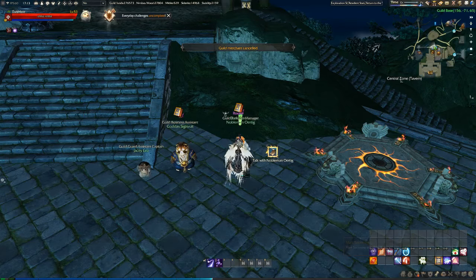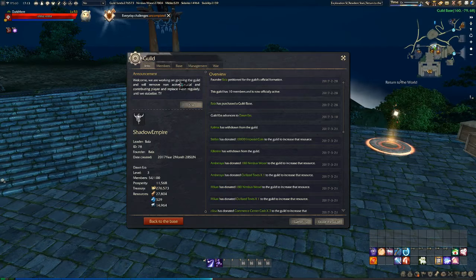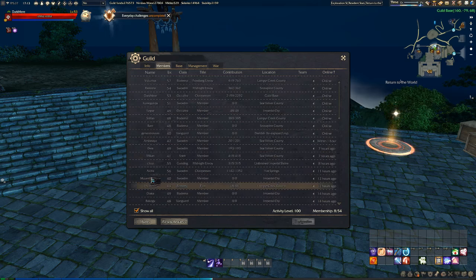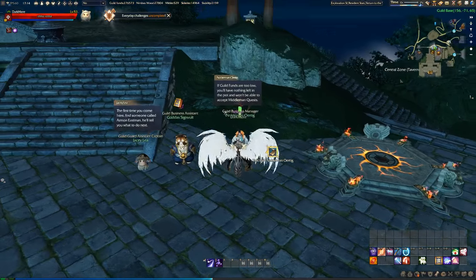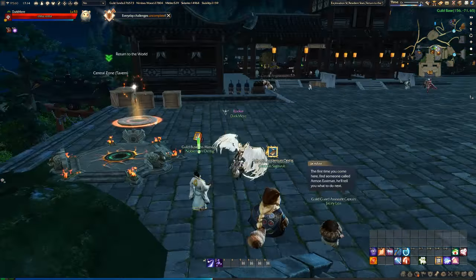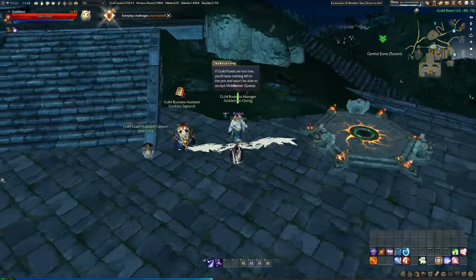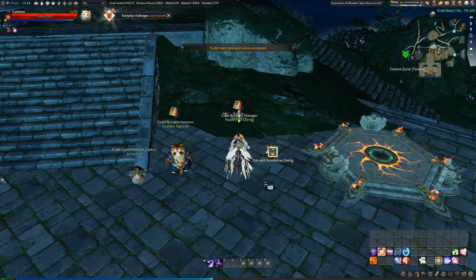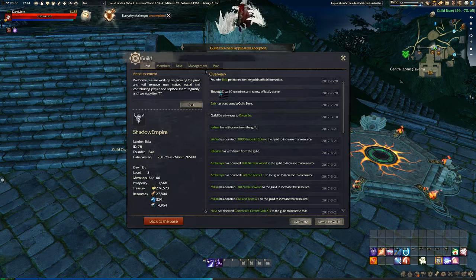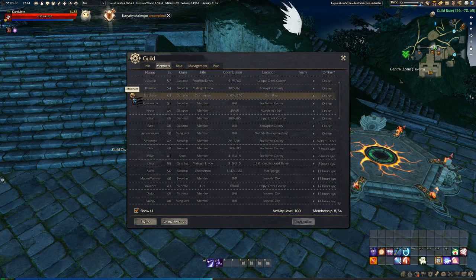I will show you from the start how to do this. At the moment I'm not a guild merchant, as you see. And if you go into the guild, I don't have a weird tag from my name. So the first thing you gotta do is go to the guild business manager. He is right here when you get into a guild base. And you need to be level 50. So, application merchant, and now you're a merchant. If you go into guild members, you see the little merchant logo.